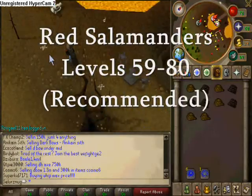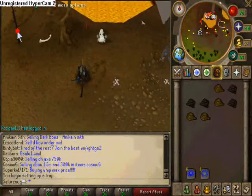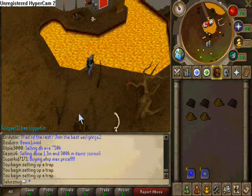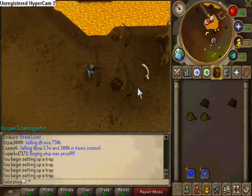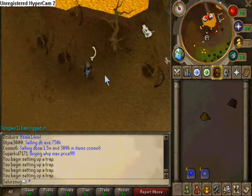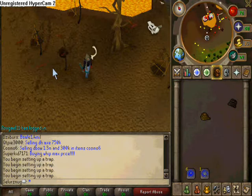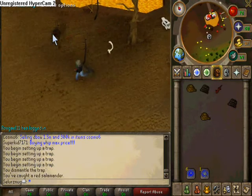Now head over to Arenia to hunt red salamanders. Once again, it is the same as before — just set your trap, release the salamander, and relay your trap. You can expect about 50k plus experience per hour, so these are pretty fast. If you are a power trainer, then you want to do these until level 80. But if you are solely in it for money, then you can start hunting chins at level 63. I personally recommend training salamanders until 80 before switching to chins.